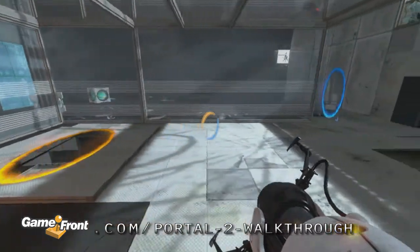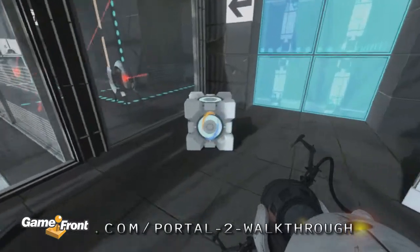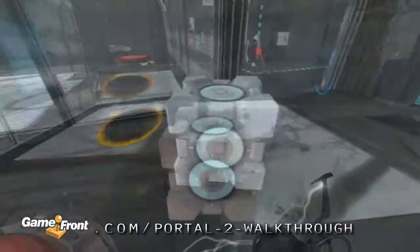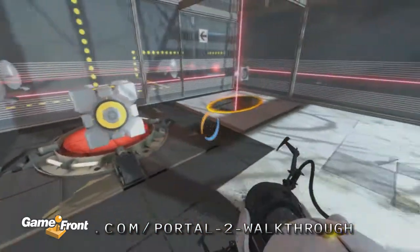Now go get the cube and put it on the button. Then use the redirection cube to destroy the remaining turrets.